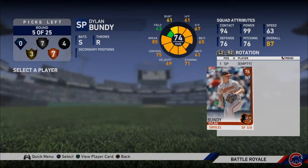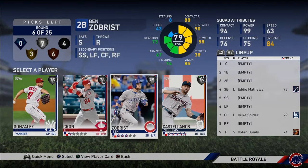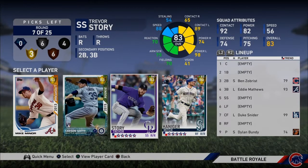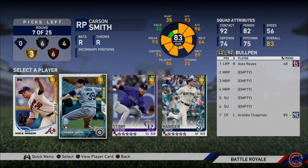We're gonna go with Dylan Bundy here. We're gonna go with Ben Zobrist here for the switch hitting and the maneuverability.